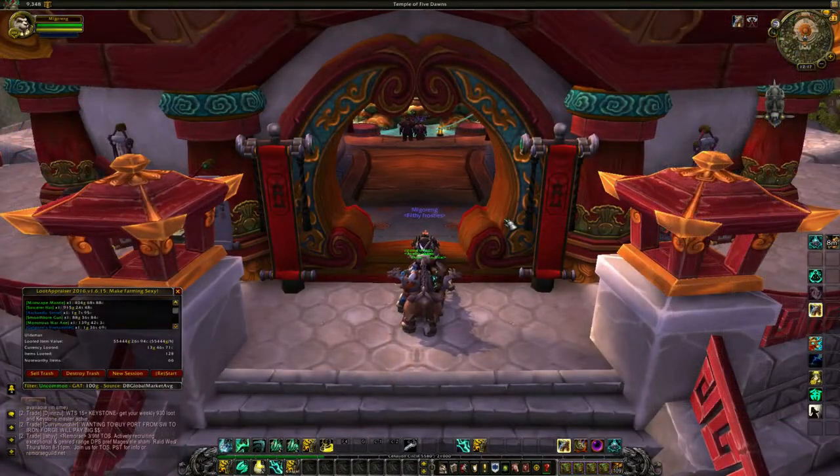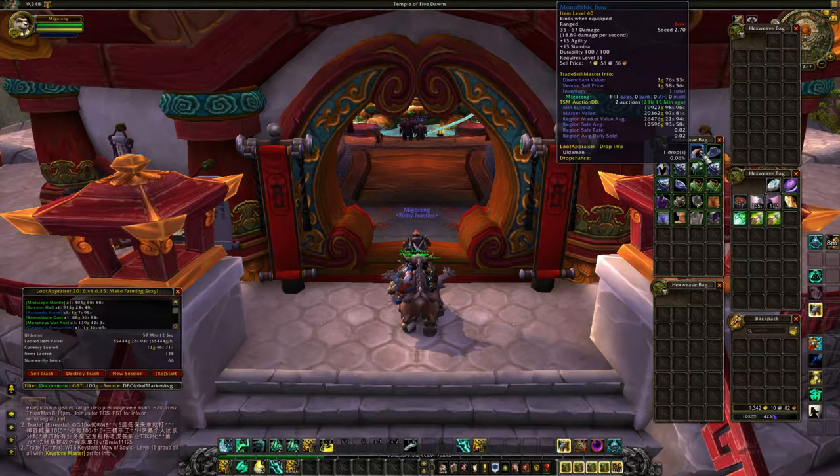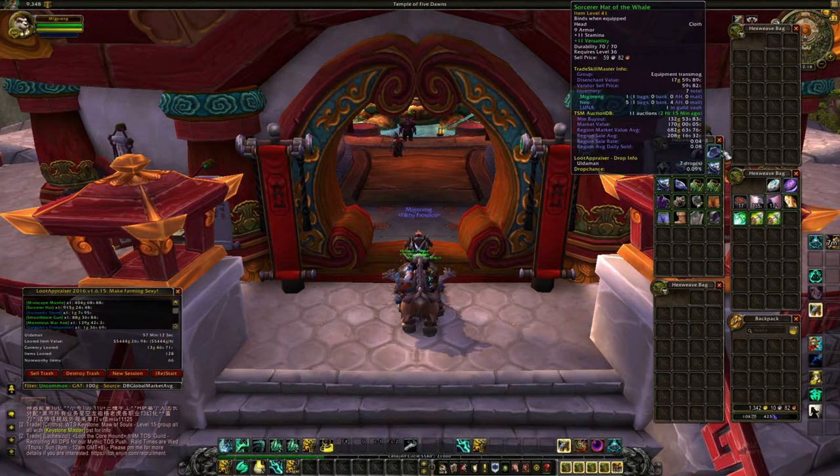Just finished the one-hour run of Uldaman and got a looted item value of 55,444 gold – just some casual items, nothing special this run. My rarest item had an average sale value of 10.5k, and some random other junk around 200 gold. I've mailed most things to my alt so they can sell.